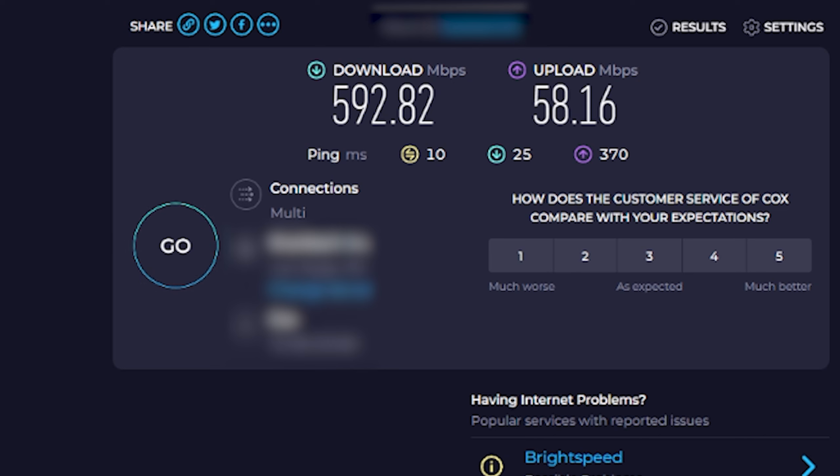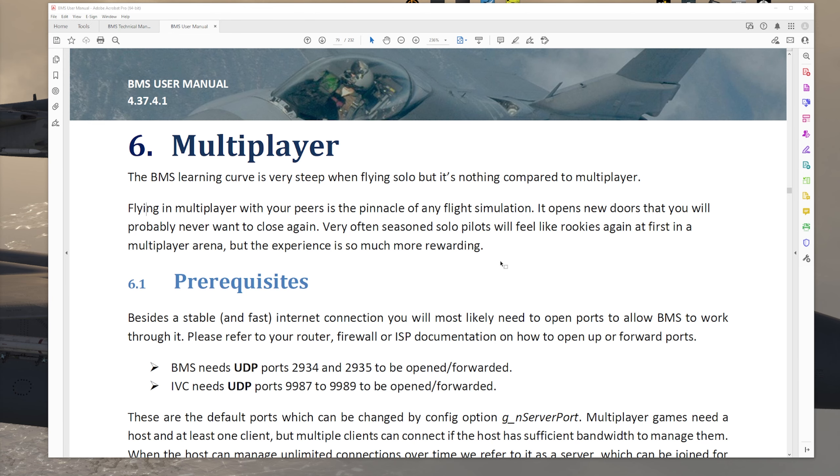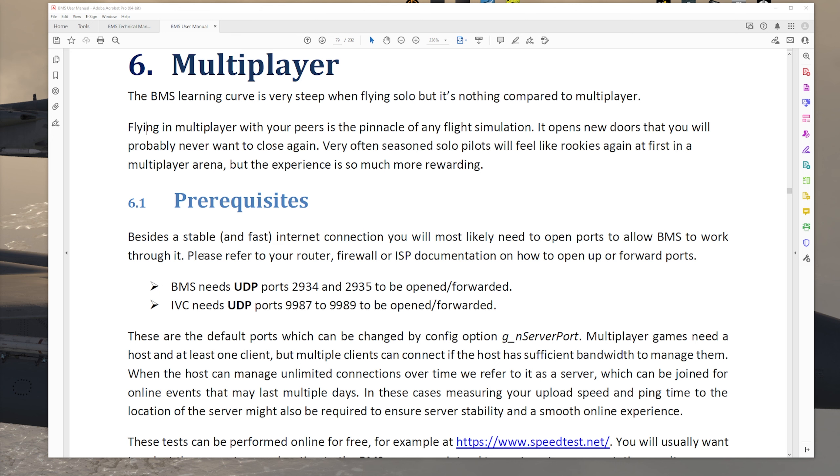A good rule of thumb is to use 2,000 kilobits per person joining your server to make sure you have enough bandwidth for everyone. After you've found your upload and download speeds, you have to go into your router settings — you can search how to do that on Google. You need to open up ports on your router. As shown in the BMS User Manual, Chapter 6, BMS needs UDP ports 2934 and 2935 to be opened and forwarded.